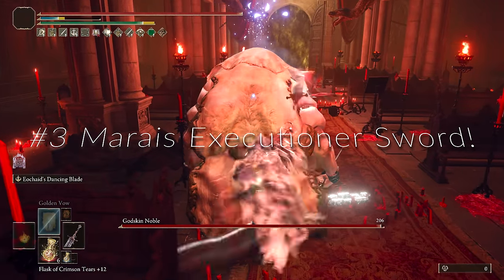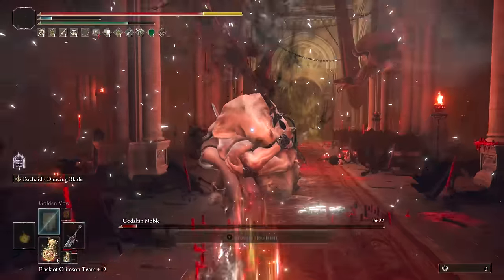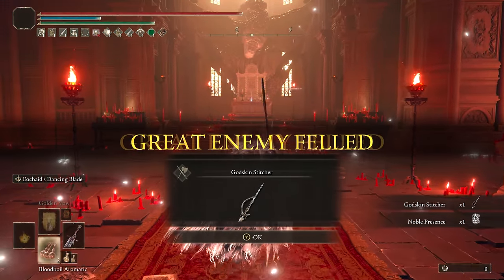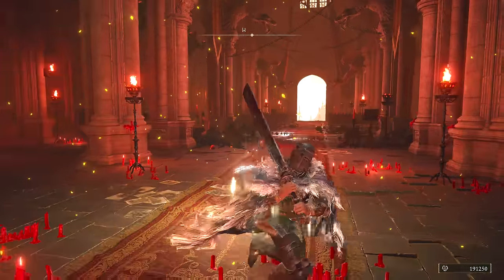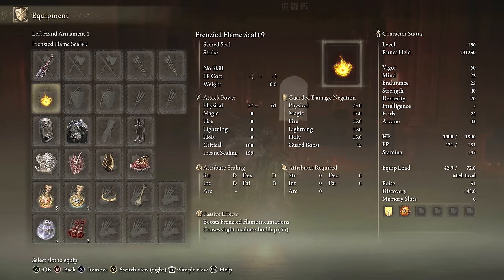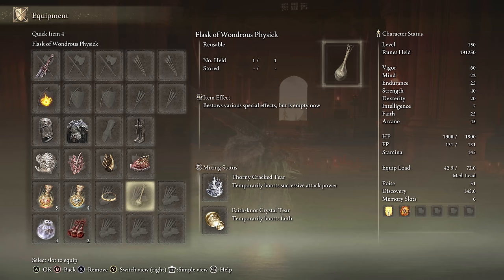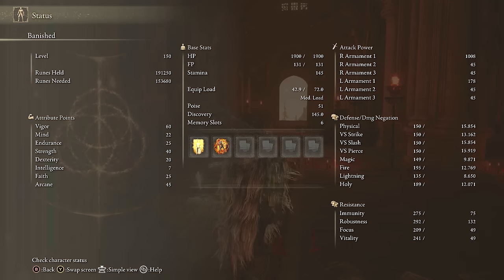At number 3 we have Maria's Executioner's Sword. With just two buffs and the sword, it does a ton of damage and can build up on successive hits. This is a powerful Strength and Arcane weapon — truly incredible how much successive attack damage you can get. It can one-shot bosses if buffed heavily. For equipment: Maria's Executioner's Sword plus 10, any seal for buffs, 51 Poise, Godfrey Icon, Rotten Winged Sword Insignia, Millicent's Prosthesis or Ritual Swords Talisman, Shard of Alexander, Thorny Tear, Faith Tear. We're also using Blood Boil. Stats: 40 Strength, 45 Arcane, 60 Vigor, Golden Vow, and Blood Boil.